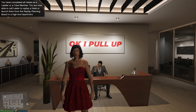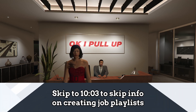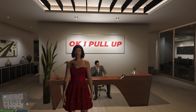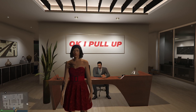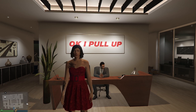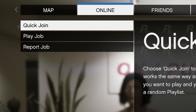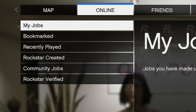Number seven is jobs — specifically building a playlist of jobs that will go double money sooner or later, such as adversary modes, Simeon jobs, Lamar jobs, and Trevor jobs. Running a playlist lets you automatically go to the next job without interruption. To create a playlist, pull up your menu, go to Online, then Jobs. First, you need to bookmark jobs — go to Play Job, then Rockstar Created, and bookmark the ones you want.